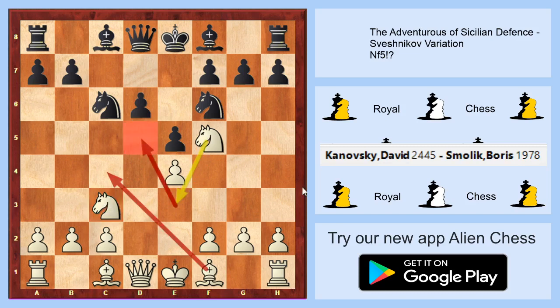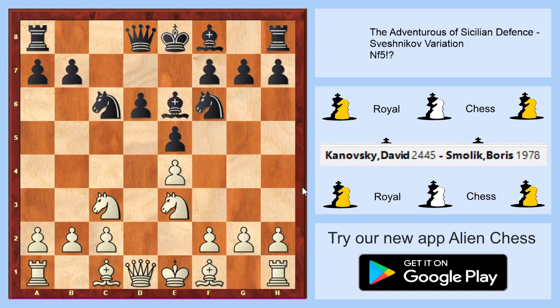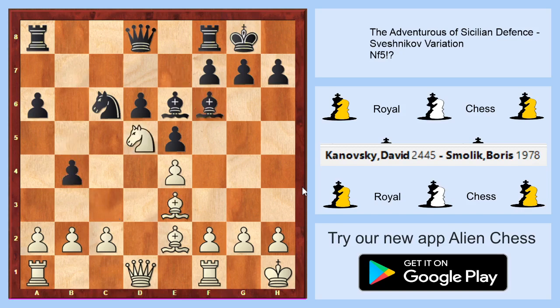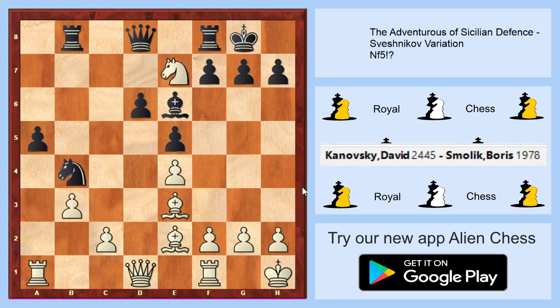You will be master of the d5 square. Forever, black will have no really strong counterplay and you can enjoy this game. Knight to e3, going for short castle, going to d5, and you are head of the d5 square. What happens next is every time you are on d5 and you can outplay your opponent without any difficulties.